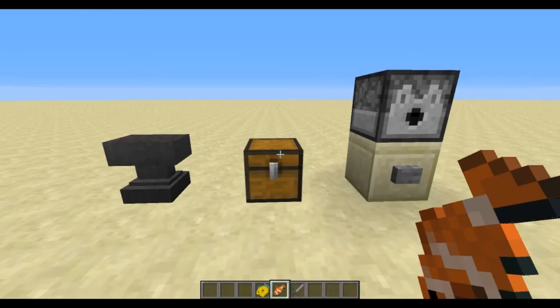SNAPSHOT 13W36B! 13W36B allows you to give players those custom loot items you have always wanted to, as easily as turning on a redstone signal.